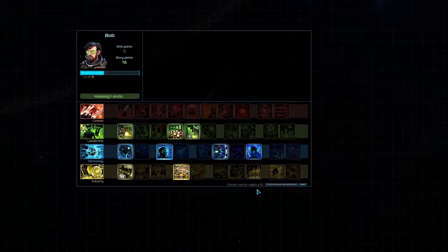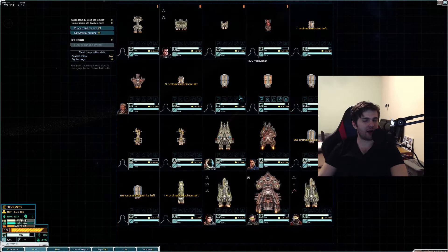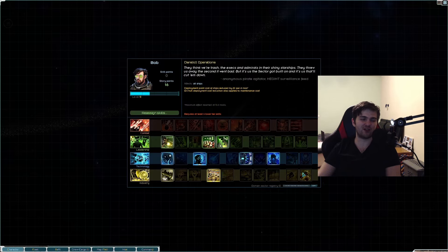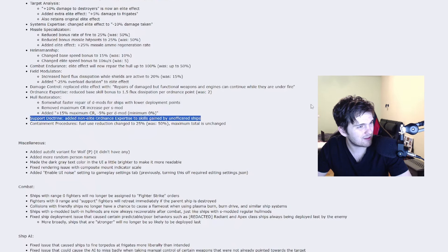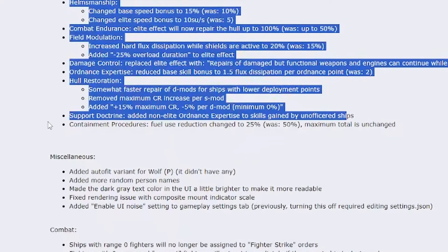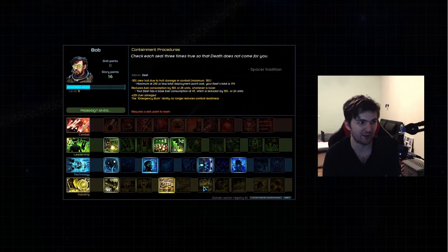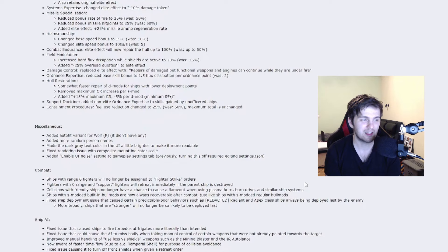This could be a pretty cool change, but I still think they should make changes to the industrial line — especially to the top skills as I never used them. Maybe that's because I despise d-mods on my ships. Now let's move to the leadership line. Support doctrine changes: ordnance expertise skills gained by unofficered ships. Now a nerf to containment procedures: the fuel use reduction will be changed to 25%, was 50%. Pretty big, but at least the maximum total wasn't unchanged, so for bigger fleets it will still be as effective.